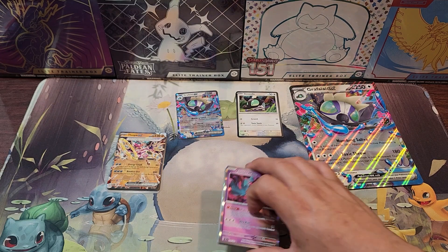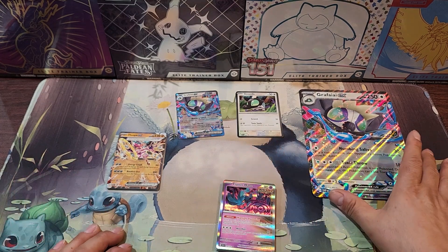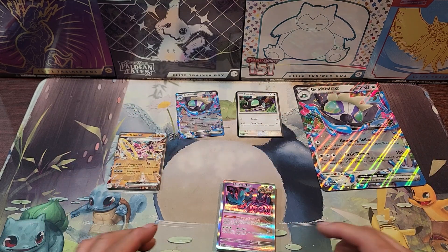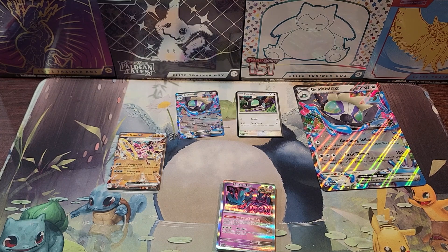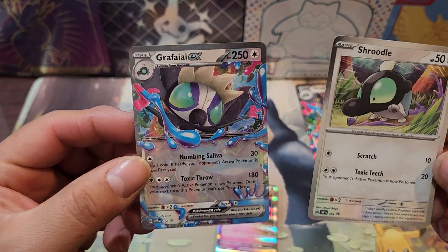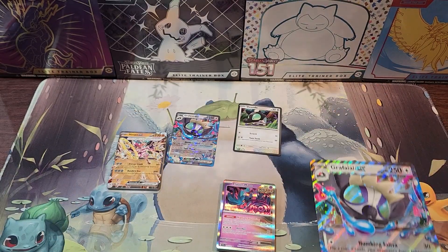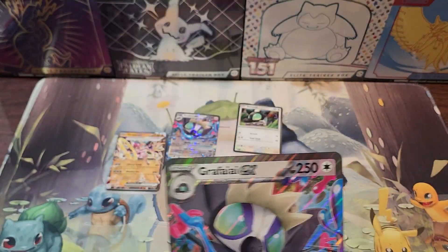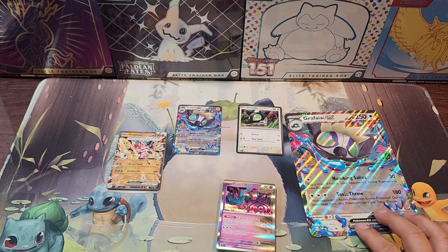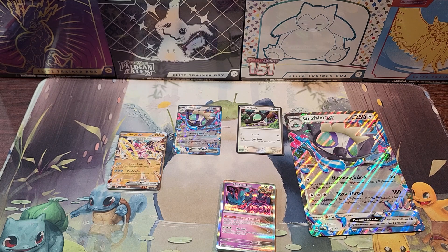Yeah guys, I don't expect much in these boxes other than we get the four packs, we get the jumbo Grafaiai — hopefully I'm saying that correctly — and we get the two promos to keep on our binder. But yeah guys, there you go — that's the Pokemon Grafaiai ex box. You get two promos to add to your binder, you get another jumbo card which is pretty cool, and obviously you get four packs — the Scarlet & Violet, Paradox Rift, and two Temporal Forces. If you guys enjoyed the video, smash the thumbs up, subscribe if you haven't, and comment down below your thoughts on the Grafaiai ex. I'll catch you guys in the next one, bye!